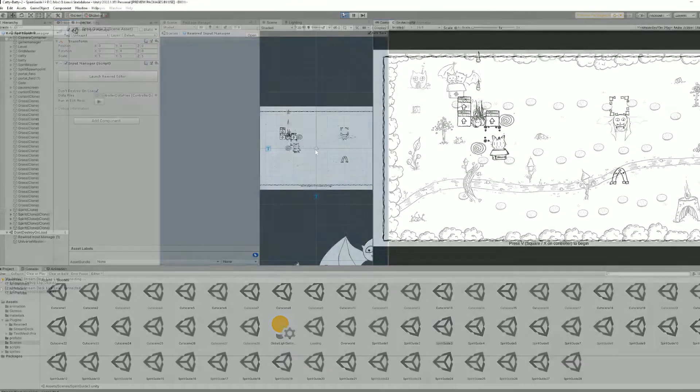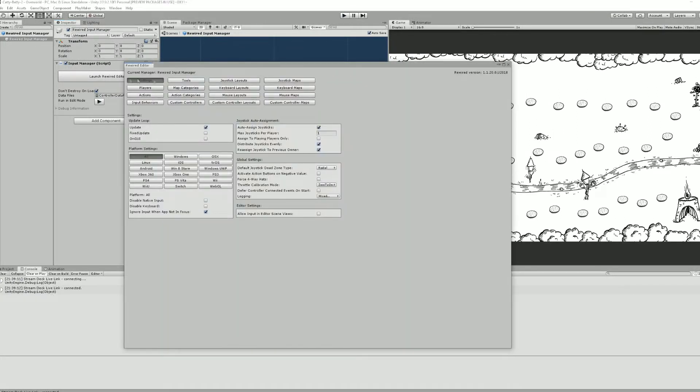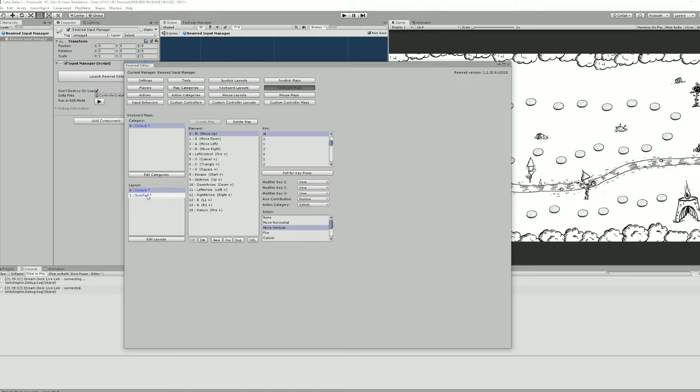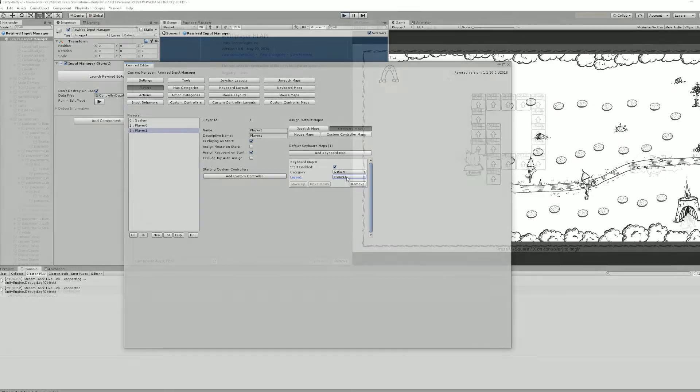The first feature I added was two-player support on one keyboard. Player 1 plays on the left side of the keyboard and player 2 can play on the numpad area. It's a bit awkward, but if you only have one keyboard to play together, I think it's going to work. I still recommend playing with two controllers if possible.